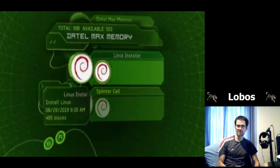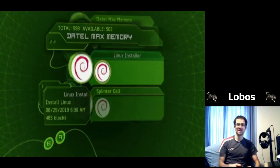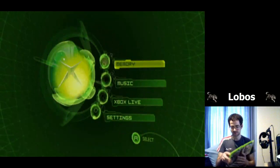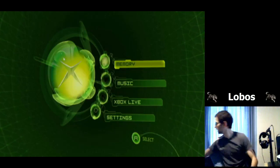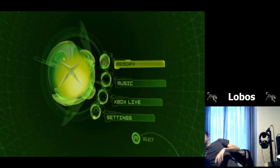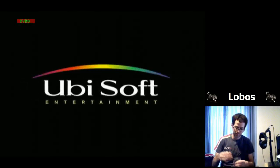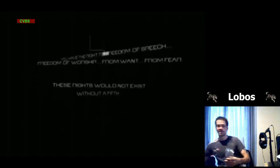The Splinter Cell save file is really small because it's just a fake save file that points to the Linux installer, and the Linux installer is what does the majority of the work. Now take out the memory card, put in your Splinter Cell disc, load it up — as long as the Xbox isn't broken. Put away the Action Replay; it has done its job.